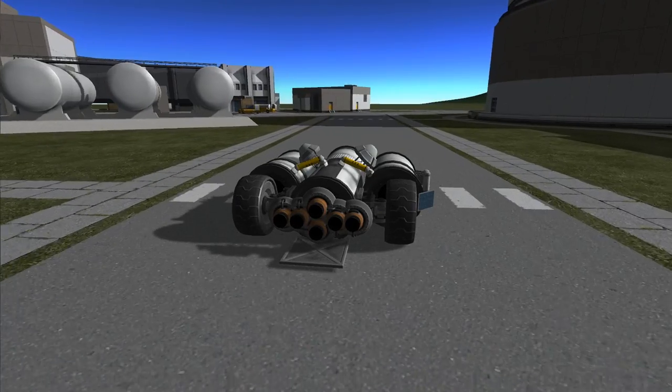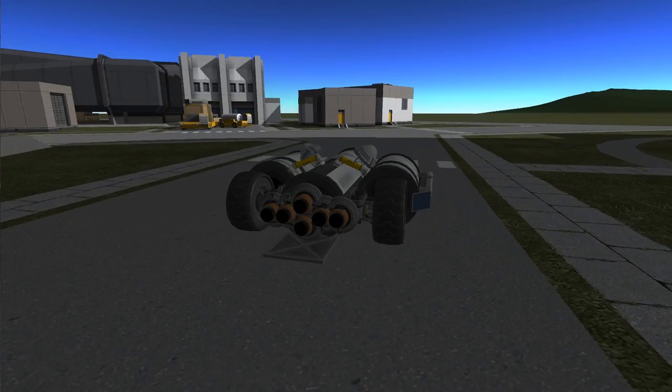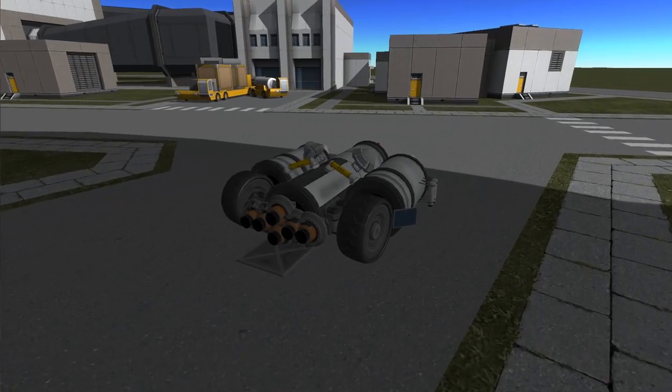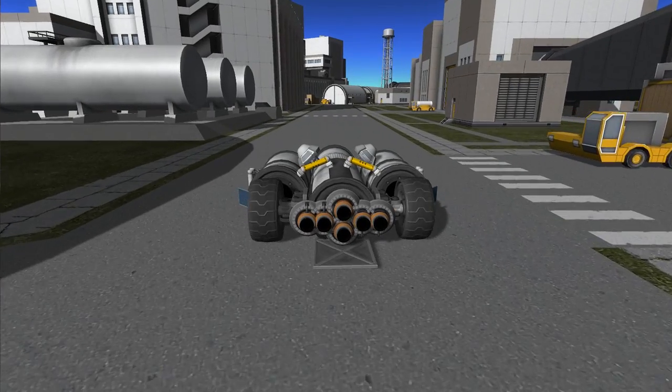And thanks to that little metal plate in the back, not only does it protect your rocket engines from hitting the ground, but it also helps prop your vehicle up at an almost 45-degree angle, which is perfect to get off the ground.